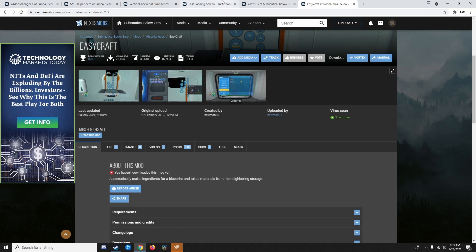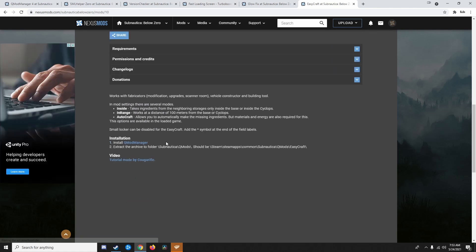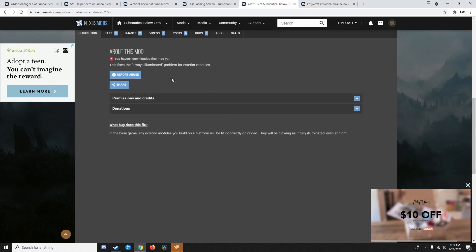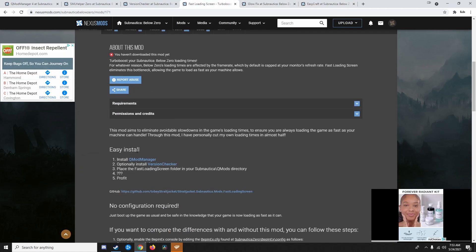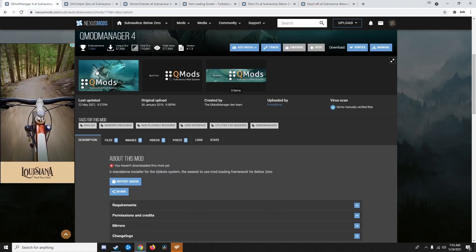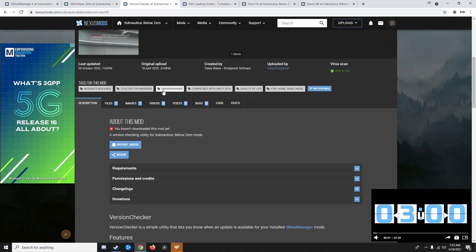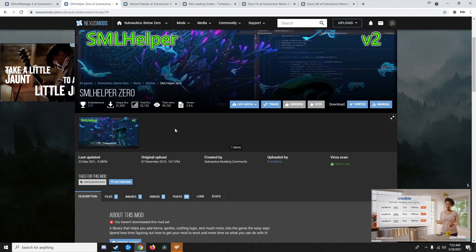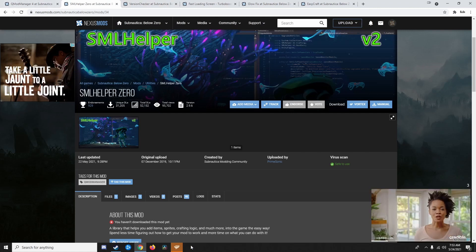To install these, I went through and read what they actually tell you to do, which you should always do before installing a mod. I'm told I need QMod Manager for some, this one apparently doesn't need anything, and EasyCraft requires QMod Manager and Version Checker. So I got QMod Manager, then went to Version Checker, and Version Checker itself had a prerequisite of SML Helper. That's why I have the collection of mods I have.